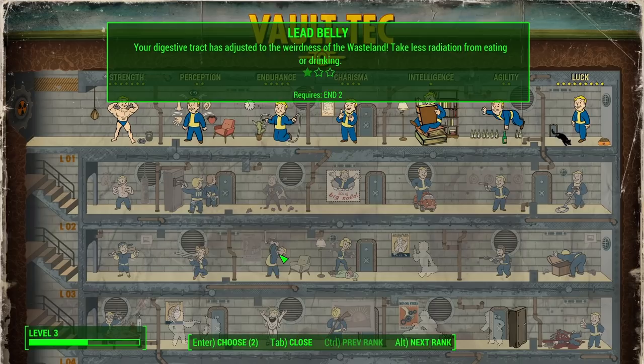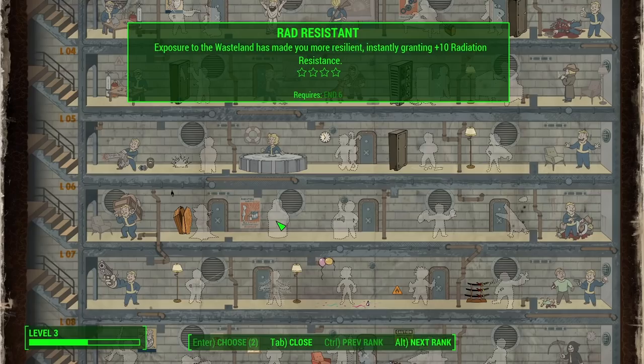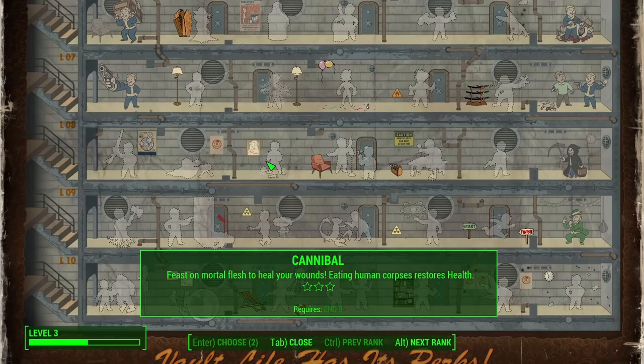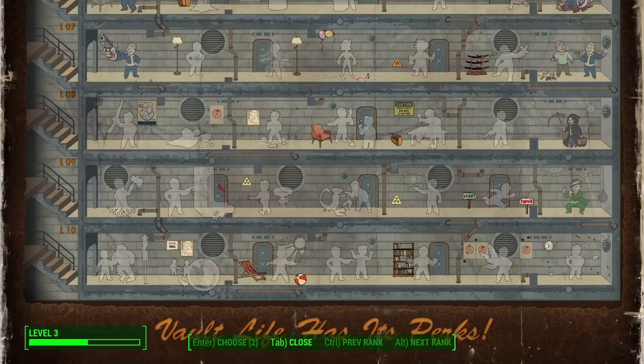Up to Endurance — we could do Toughness for damage resistance, Lead Belly for less radiation from eating and drinking, Life Giver for +20 maximum health, Chem Resistant — 50% less likely to get addicted when consuming chems, Aqua Girl — no radiation damage from swimming and we can breathe underwater, Rad Resistant — plus 10 radiation resistance, Adamantium Skeleton — reducing limb damage by 30%, Cannibal — no thanks, I don't want to feast on the flesh of humans even if it restores health. Ghoulish — radiation now regenerates your lost health. Solar Powered — gain +2 to Strength and Endurance between the hours of 6 a.m. and 6 p.m. I like that one; that sounds quite nice.